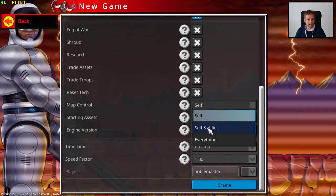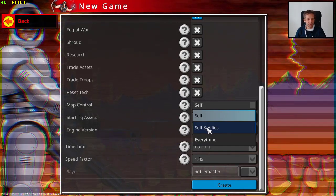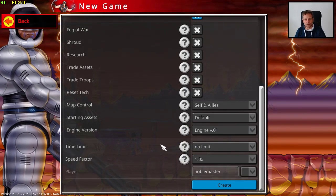You can also control allied troops — where they move in case they're in the way. That's also in the last release. Or you can even control enemy troops if you set it to everything. That might be fun, though maybe it shouldn't be a rated scenario if you play online. Let's just allow myself to control the ally AI.